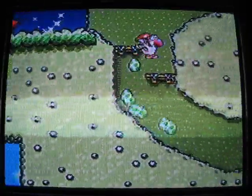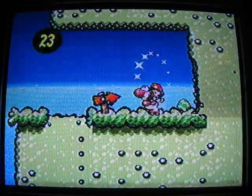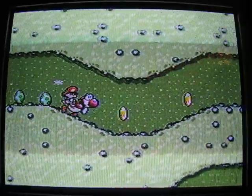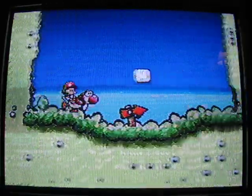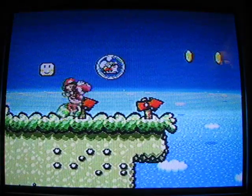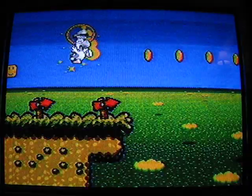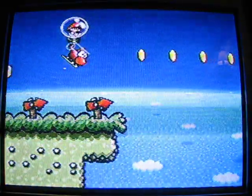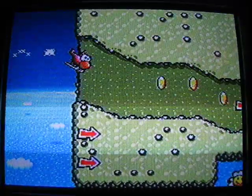Back outside the mountain, and back in the mountain, and outside the mountain again. Here's a helicopter bubble — basically you can fly through the air. You can still take hits, but baby Mario won't fall off your back while you're in helicopter form. Just get to the right side.